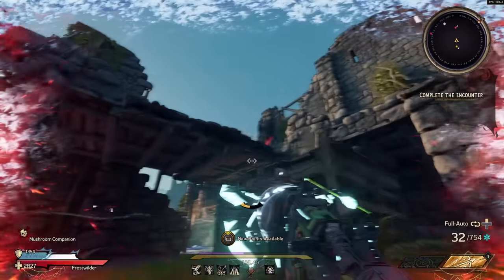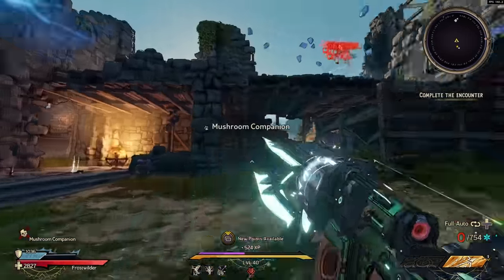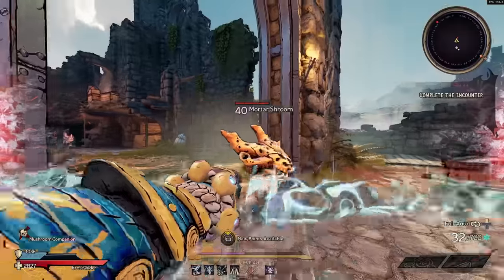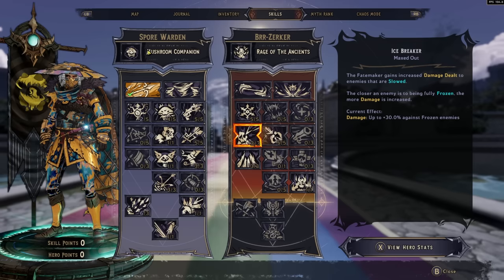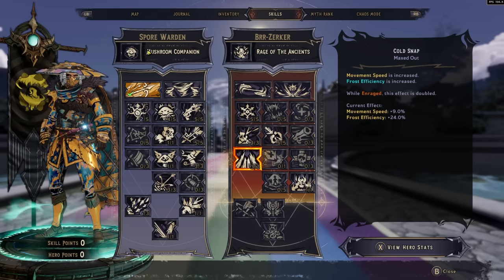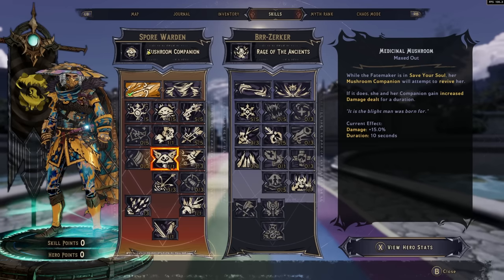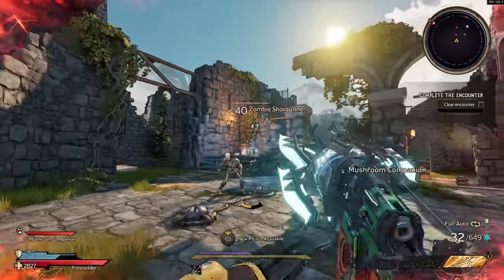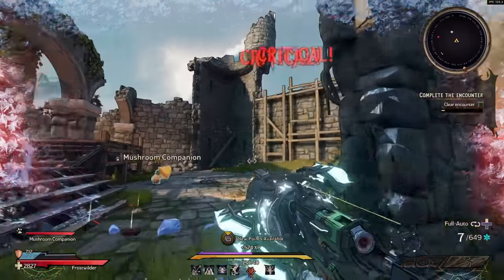For Spore Warden synergies, two strong multi-class options stand out. First, pair with the Berserker — the Spore Warden focuses on poison and cryo damage, and the Berserker adds increased frost damage, damage against slowed enemies, movement speed, and frost efficiency for a cryo-focused build. The other option is the Stabomancer, which offers great gun damage, movement speed, damage increases, and status effect bonuses, letting you play a ranged Spore Warden Stabomancer.